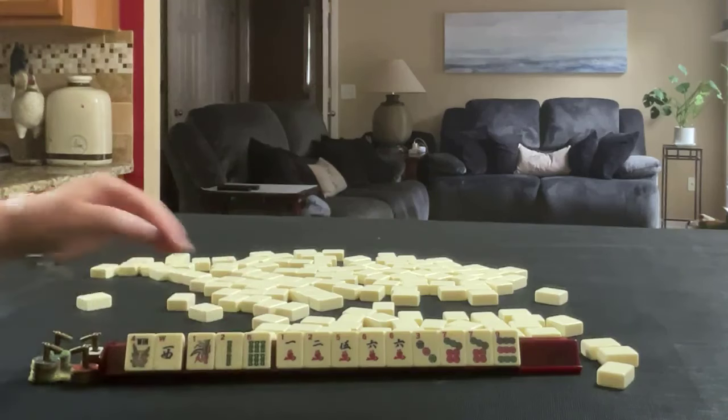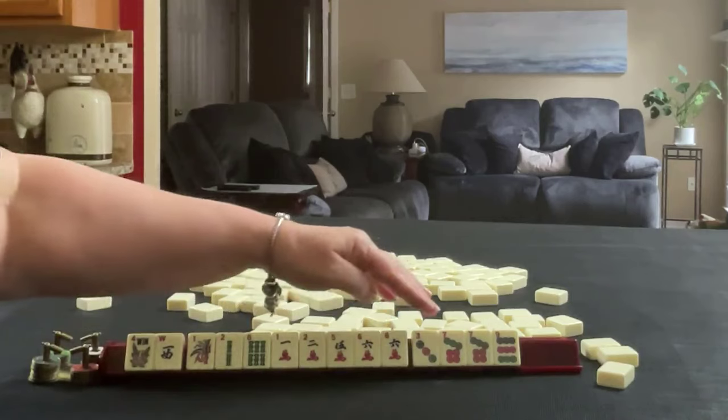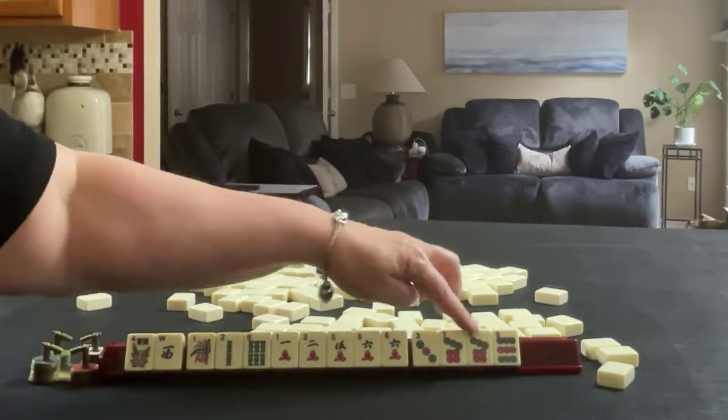First hand: Flower, West, 1, 2, 6 in Bams; 1, 2, 5, 6 in Cracks; pair of 6s, 3, 7, 9 in Cracks; and pair of 7s in Dots.